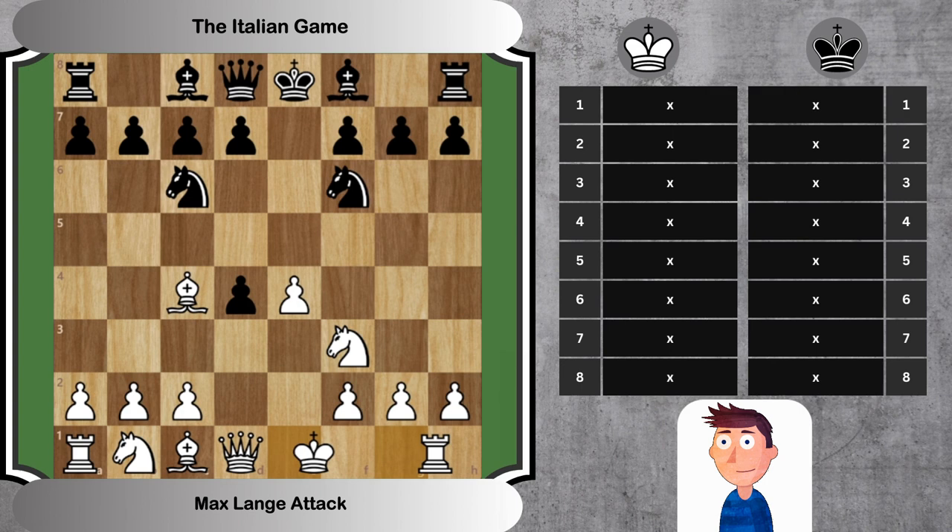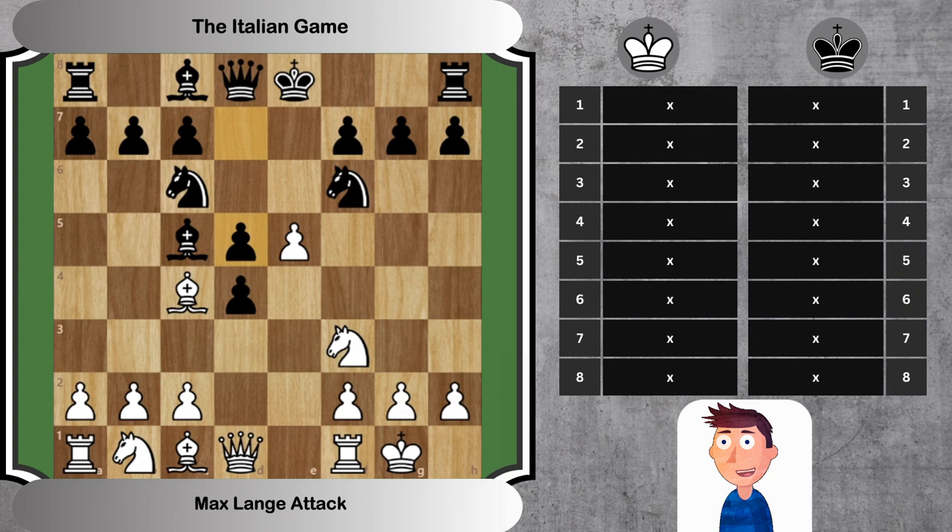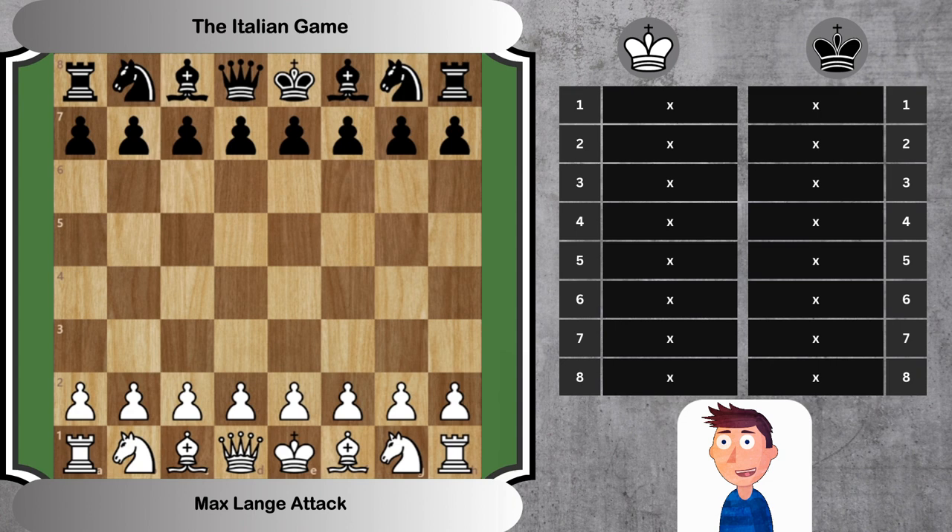In the Max Lange attack, White aggressively confronts Black's center, aiming to disrupt Black's development and exploit tactical chances. This requires precision and a deep understanding of the game's mechanics. Let's delve into the details of the first eight moves.